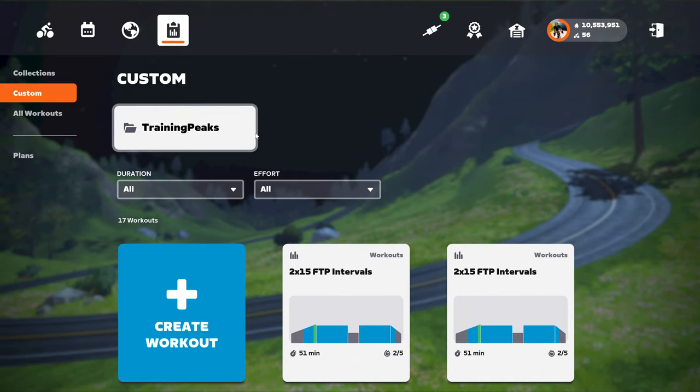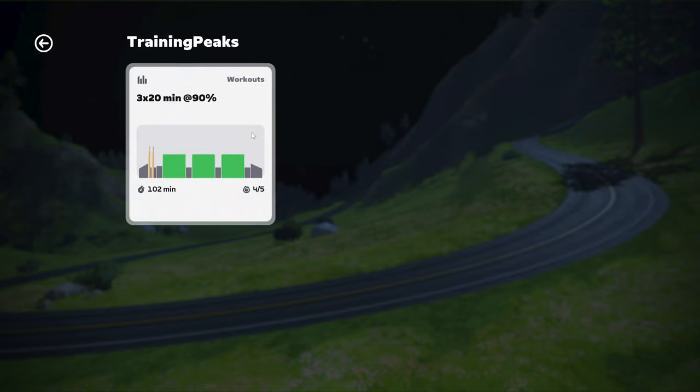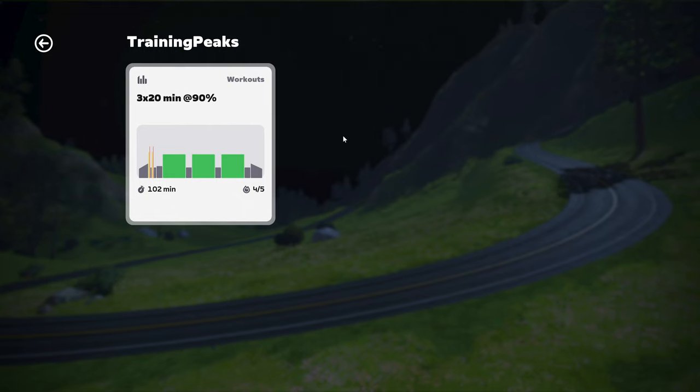Zwift has made some improvements to the workout area by adding folders to the custom workout interface. This update doesn't bring new features, but it does make finding workouts a whole lot easier. TrainingPeaks and today's planned workouts now have their own folders. Plus, if you organize your custom workouts into folders on your Mac or PC, these folders will show up in the custom workout UI and sync across platforms. Just keep in mind that additional subfolders are not supported, so don't go crazy creating subfolders.